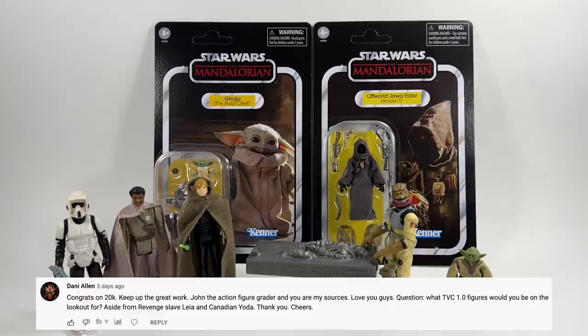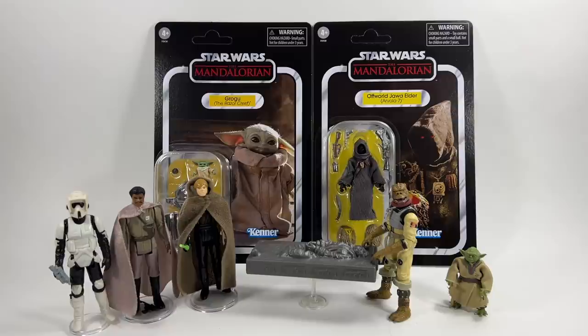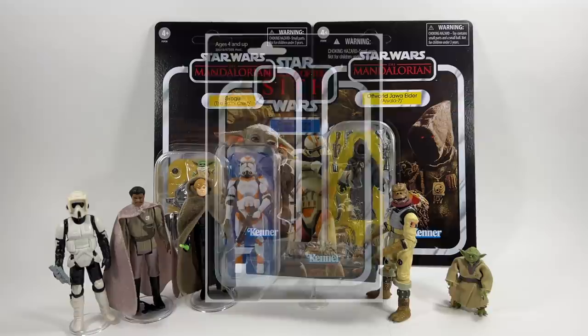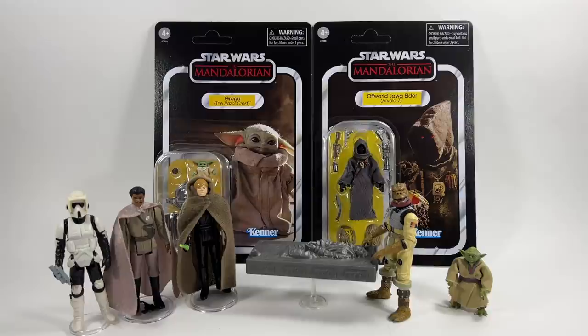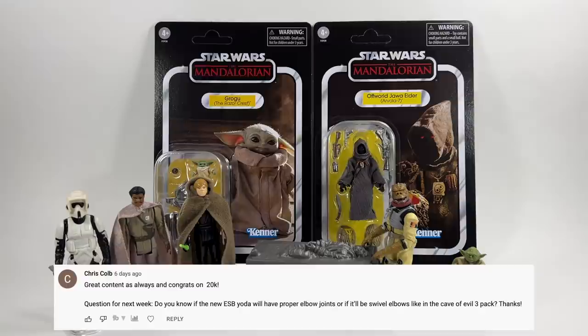Danny Allen asks: what TVC 1.0 figures would you be on the lookout for aside from Revenge Slave Leia and Canadian Yoda? I would look at ones that I don't think will ever be released again by Hasbro. I would look at maybe the 212 Battalion Clone Trooper - they're not going to release that one again because the figure is too out of date. I'd probably say the same for the Sand Troopers - I think it's VC112. I don't think they'll release that one again because they're going to have that new Stormtrooper mold and just put weathering on him to make him look sandy, so VC112 would be a good one to look out for.